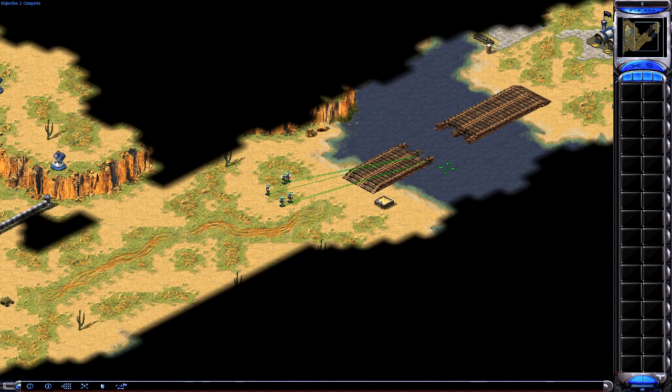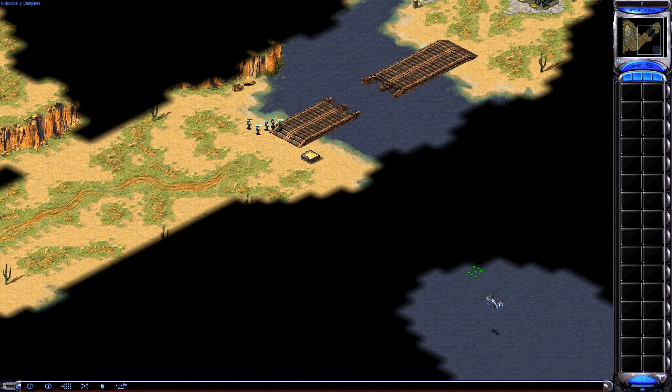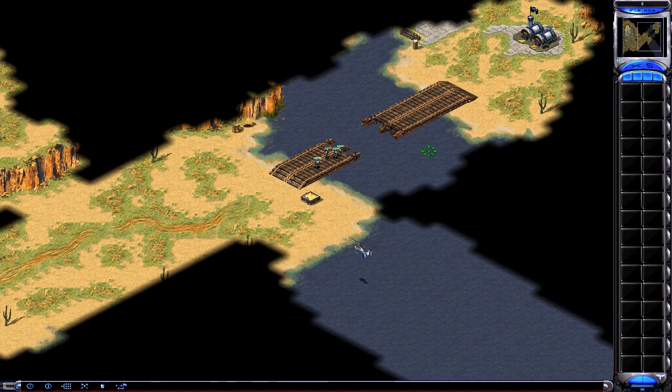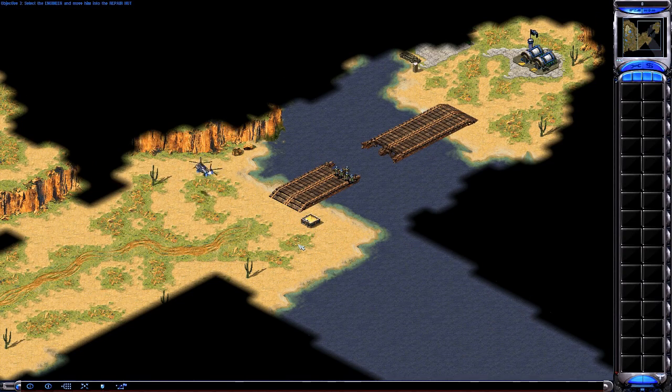This bridge was destroyed yesterday when the Navy SEALs used it for demolition practice. An engineer is en route to repair it. When he arrives, left-click on him to select him, then left-click on the repair hut next to the bridge. Once the bridge is repaired, move your men across.